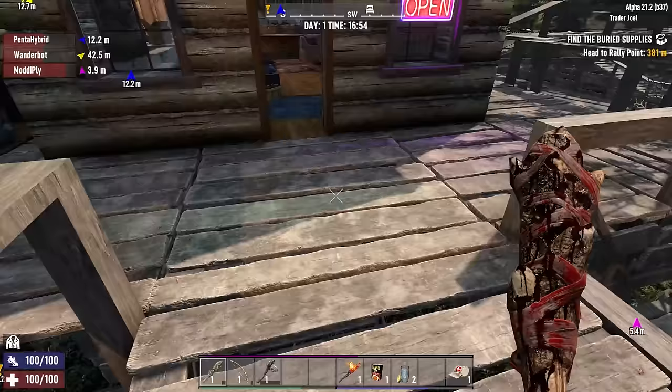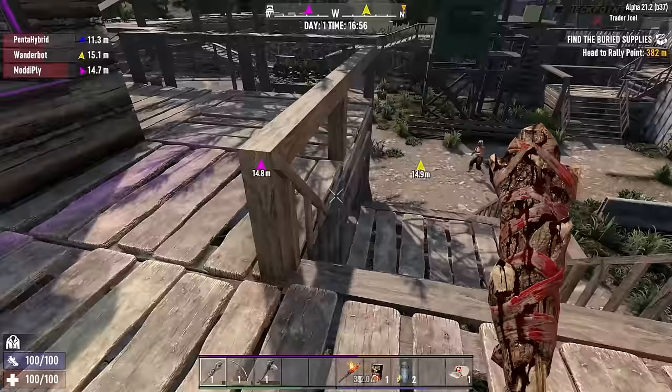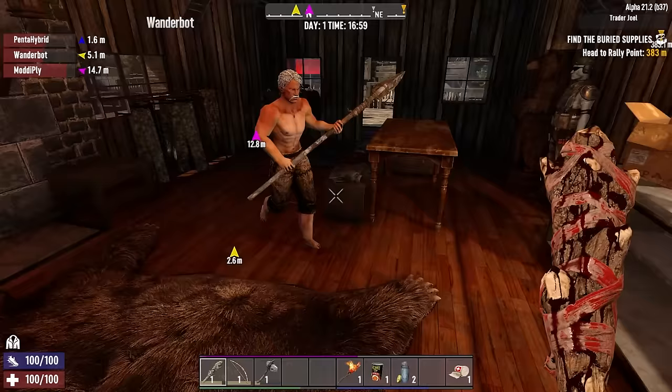You go downstairs fast. Right, Moddy, pop back up top — I'll show you a secret over here. Did you grab a quest? Because I still only have mine. No, Penta's talking to the trader.